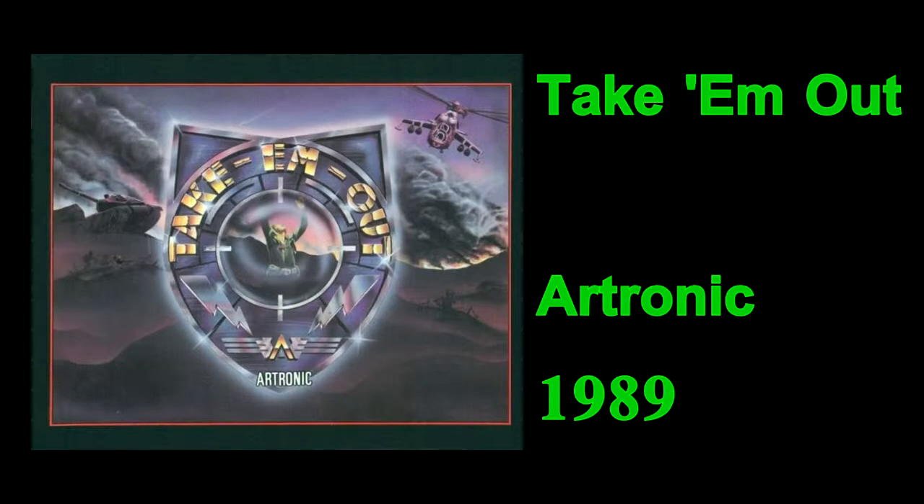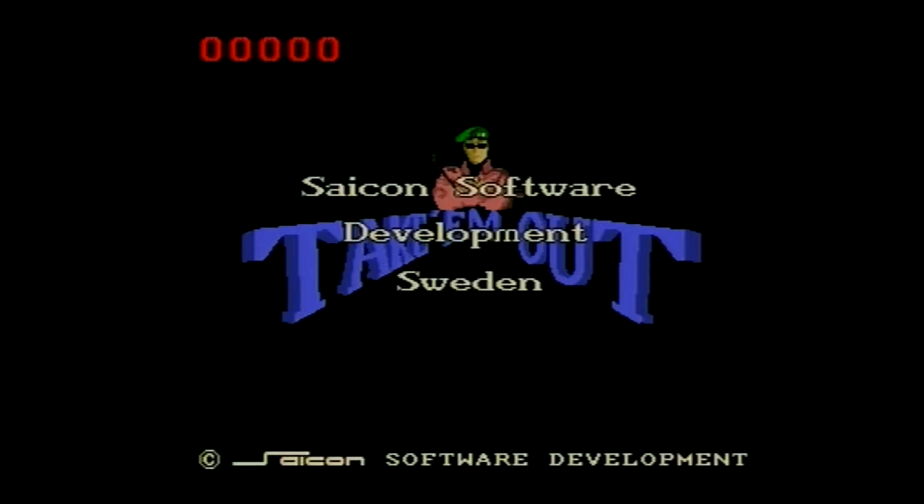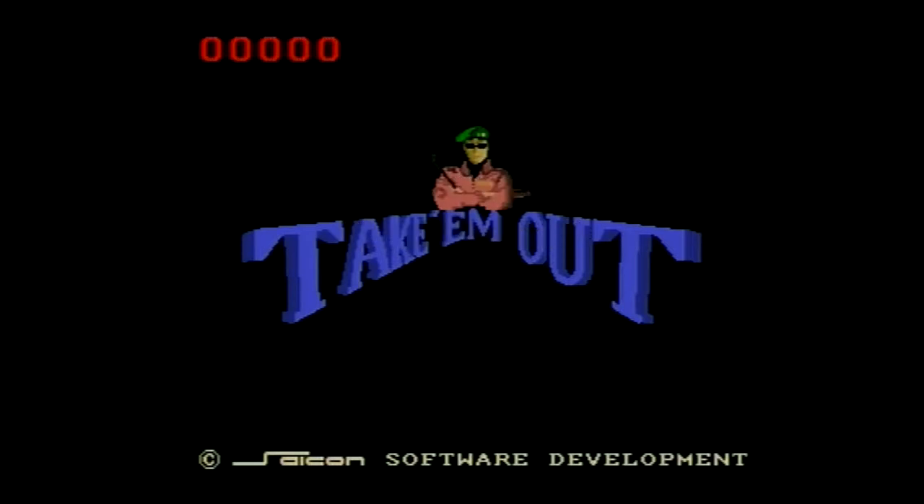One of the very first games I ever got to play on an Amiga was a fairly unknown crosshair shooter called Take Em Out, developed by a Swedish team, Saikon. Historically, the most interesting thing about this game is perhaps that it was published by Artronic, who were earlier known as Cascade Games, and while being Artronic, they ultimately went bankrupt and closed their doors in 1990.